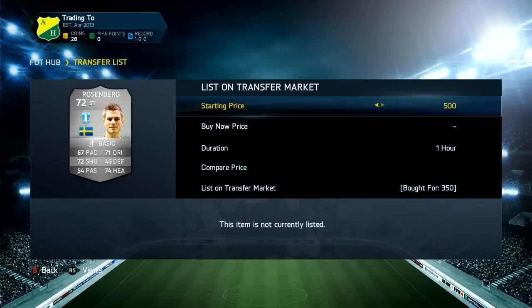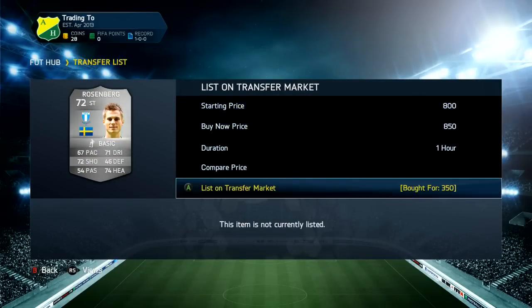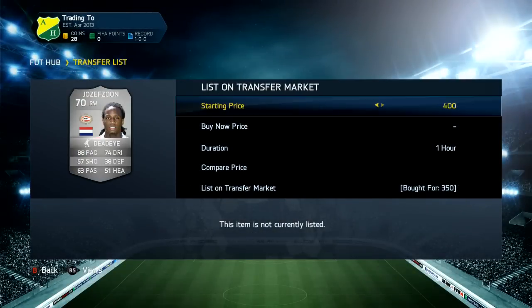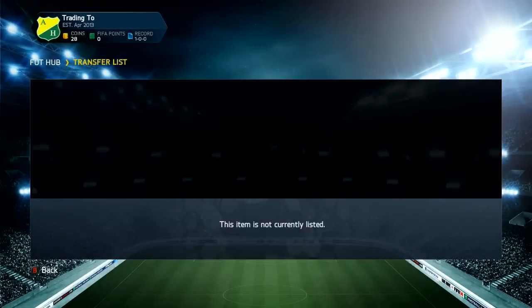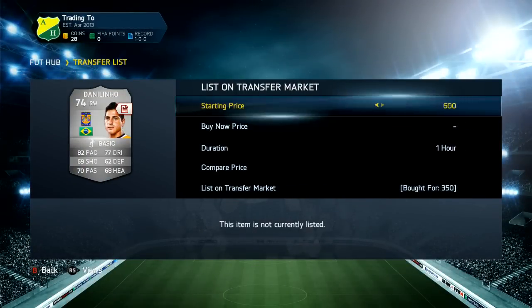What's up guys, Zookie again and welcome to the second episode of 500k in a day. This is going to be the first actual trading video. But if you're looking for any cheaper and reliable Ultimate Team coins, make sure you go to gothiefcoins.com — link will be in the description down below, as well as the discount code to get 5% off. Now we started off with about 1.5k.